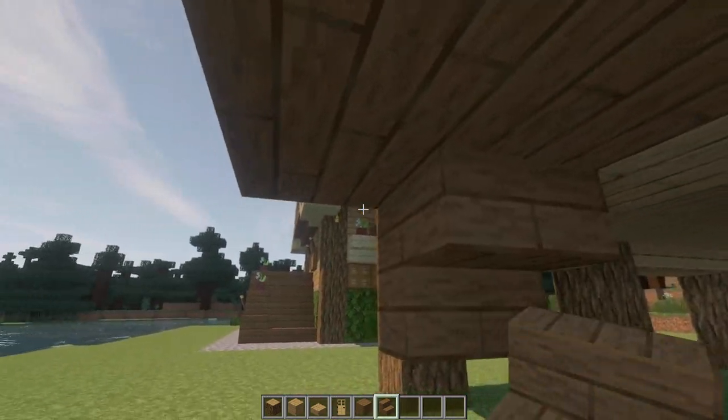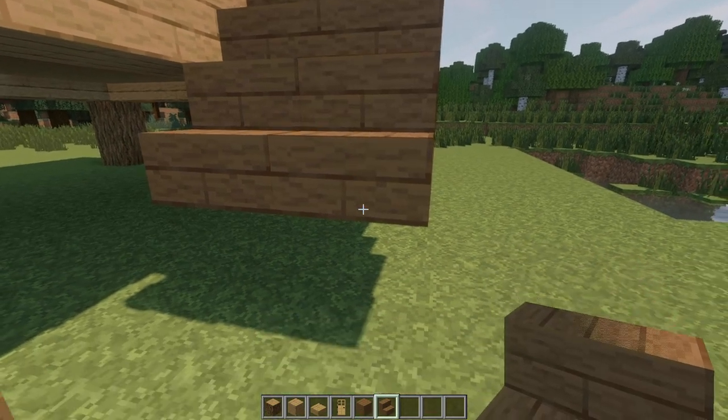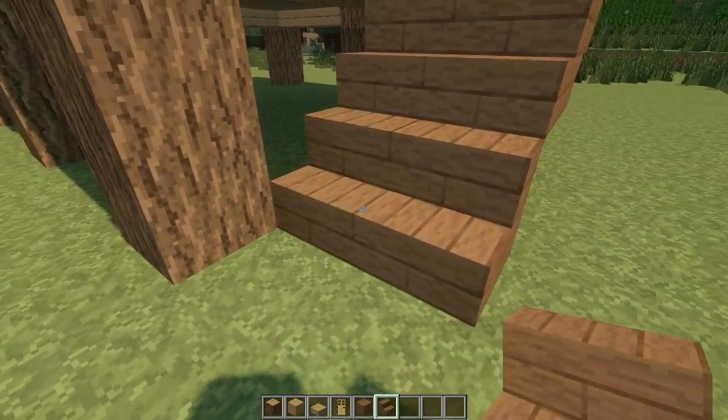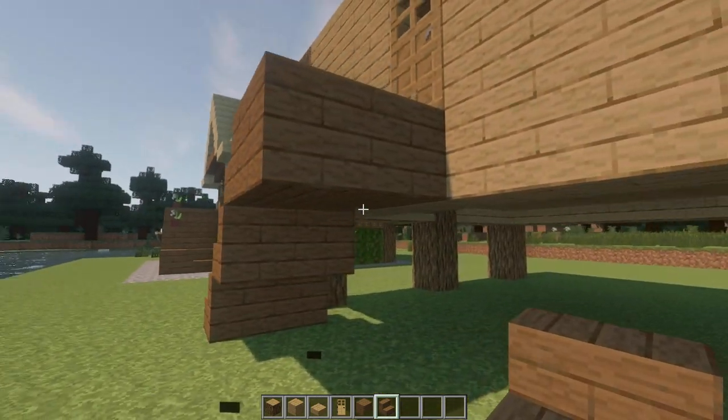It's very simple to make it. You can remove the extra stairs after making the wall entrance.